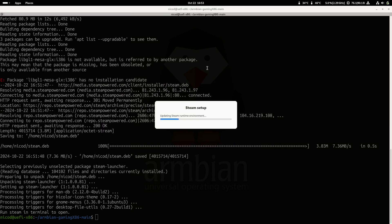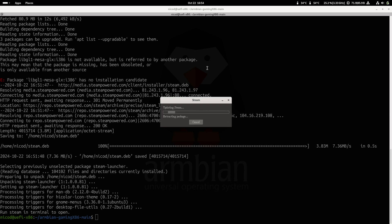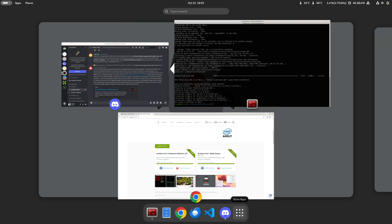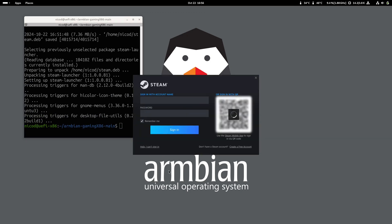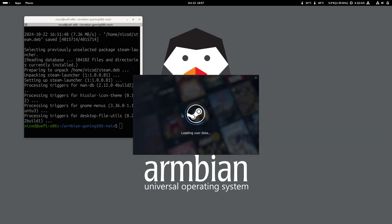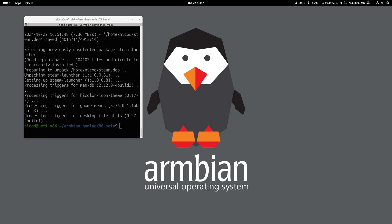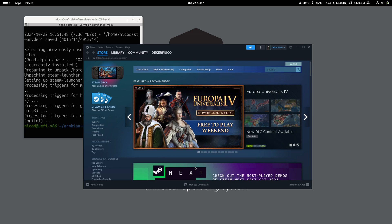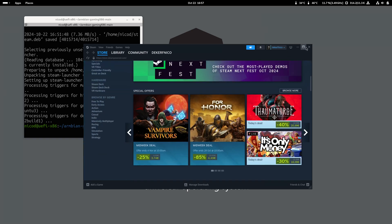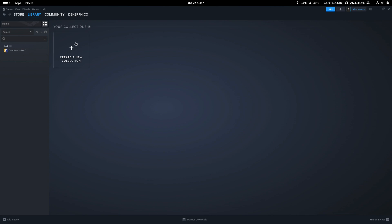Then it will update Steam to the latest version. Once that is done, we can open Steam. It does take a little bit before it opens, but it will work. And here it is — let me log in. And here we are in Steam. I am on the Kadea's Mind. It isn't a powerful gaming device, but it can play some games. I installed Counter-Strike 2 and it works, but it doesn't run that great.